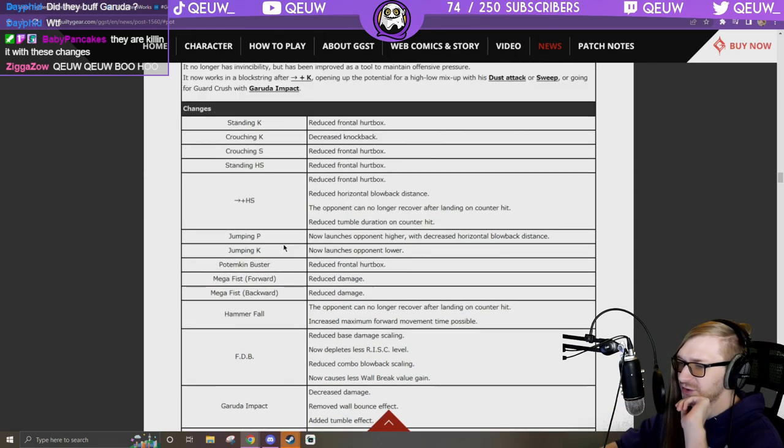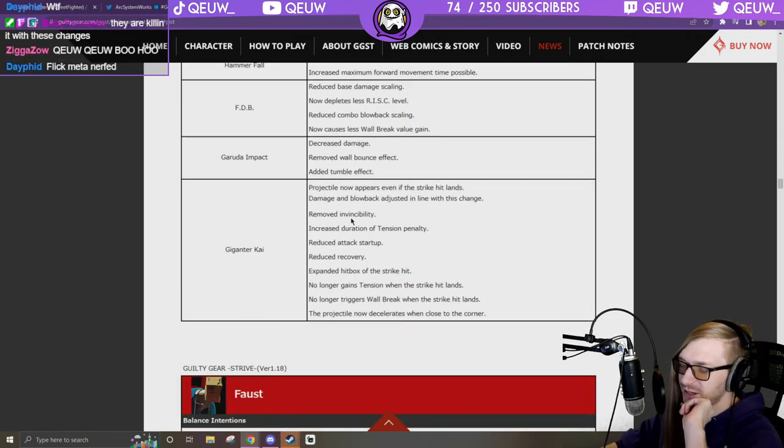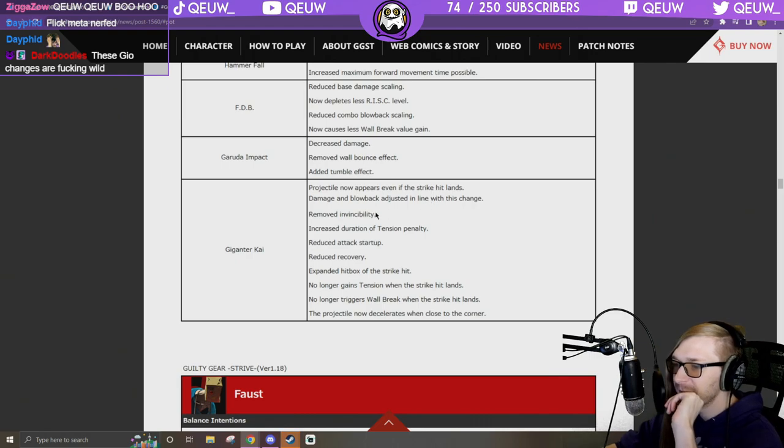That's one of those changes like 6H that I'm like — it might be really good. Giganter Kai: they took away its invulnerability. Projectile now appears even if the strike hit lands — so the wall always comes out. Damage and blowback adjusted in line with this change, removed invincibility, increased duration tension penalty, reduced attack startup so the wall comes out faster, and reduced recovery — so it's safe on block.